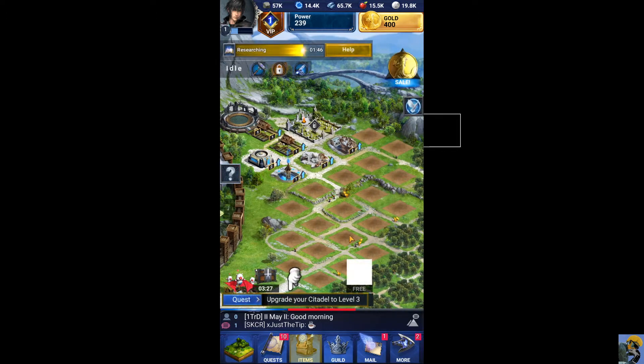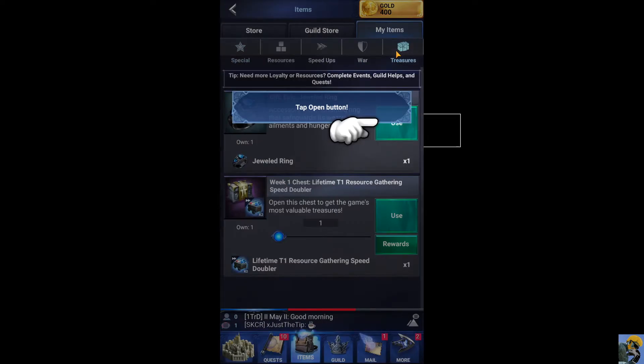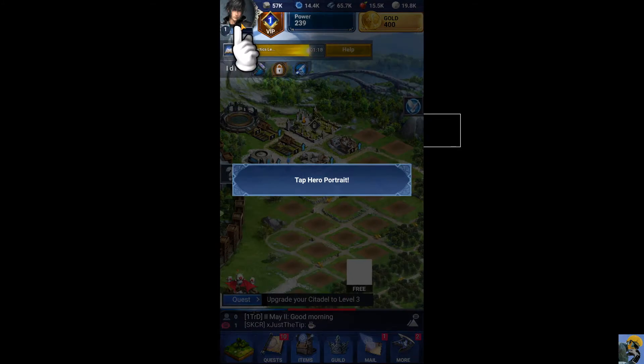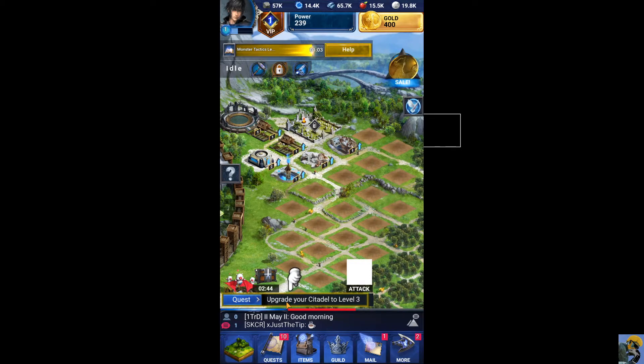Upgrade your citadel to level three — that sounds fun. I've prepared a special gift for your arrival — let's open it. Your items are sorted into categories. The gift we're opening is found under treasures — that's my favorite kind of gift. What is this? A jeweled ring. When you get new treasures, don't forget to open them to claim what's inside. Let's equip your new item — tap the hero portrait, tap the accessory slot, tap the equip button. Heroes are critical for the growth and defense of your empire. Level up and use any AP points available to strengthen your hero's skills whenever you can.